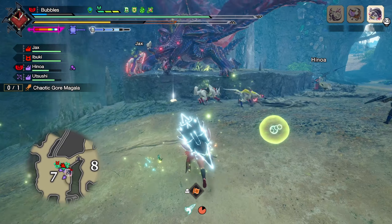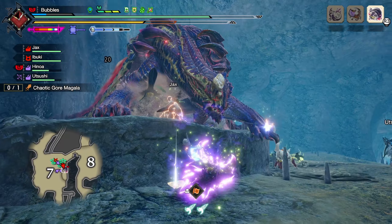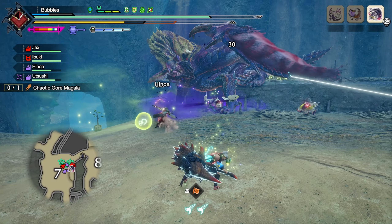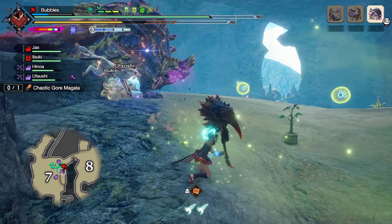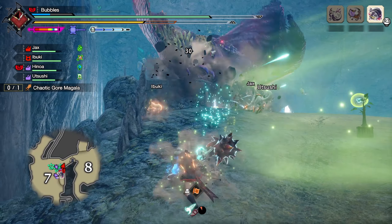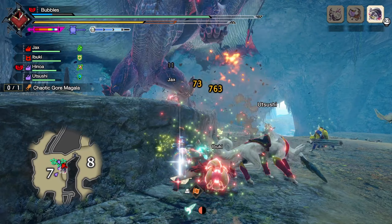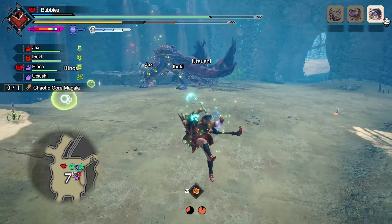He has no gas. He keeps jumping back onto the ledge — it's quite annoying. He might actually pop here soon. Why does he keep jumping up to the ledge? Come on, why is he just sitting on this ledge? You know how I feel about ledges.